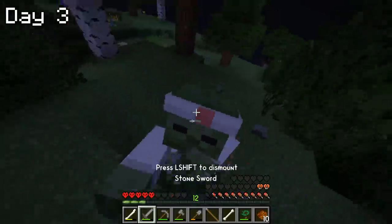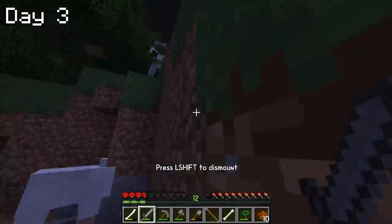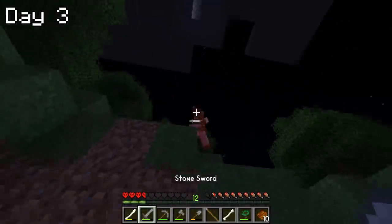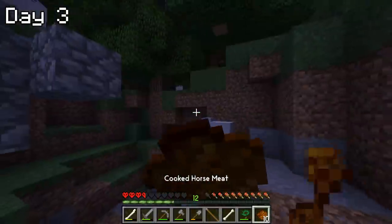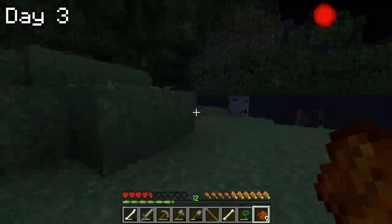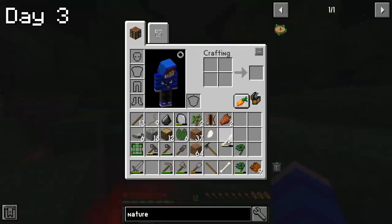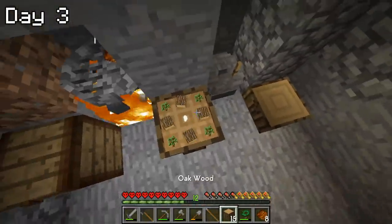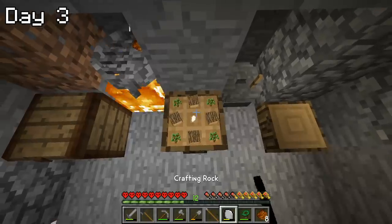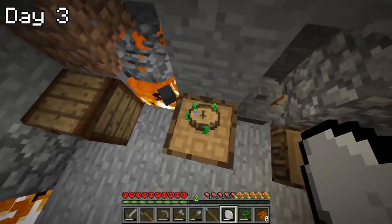I very quickly learned that the karate zombie was a mob I did not want to mess with — karate zombies are very dangerous. Thankfully, I was able to make it out alive. I retreated to my bunker and crafted the nature's compass.